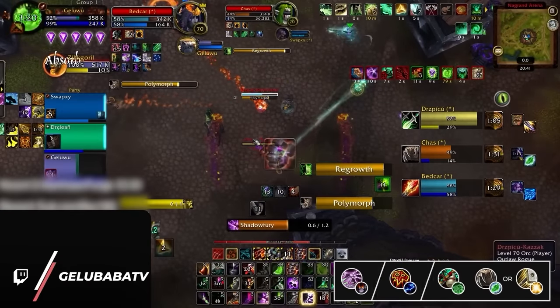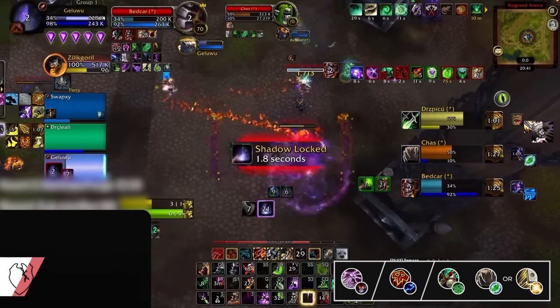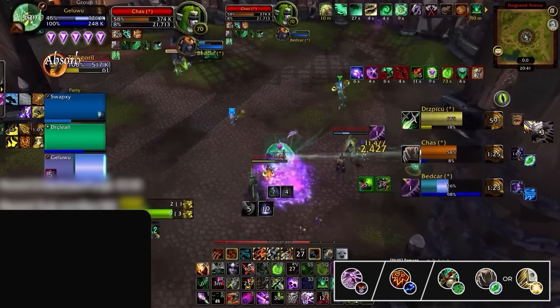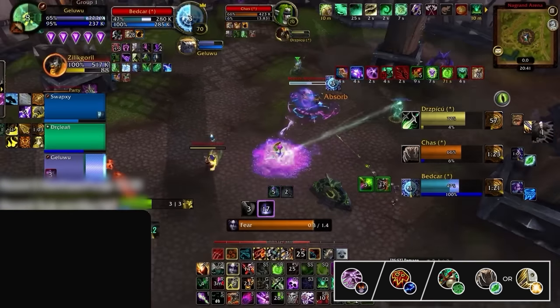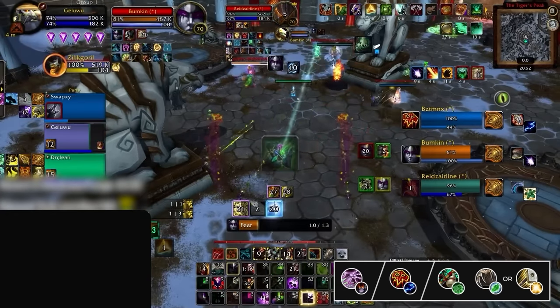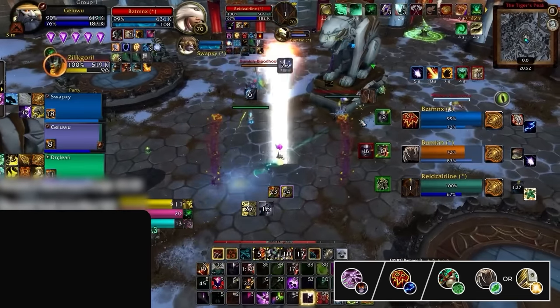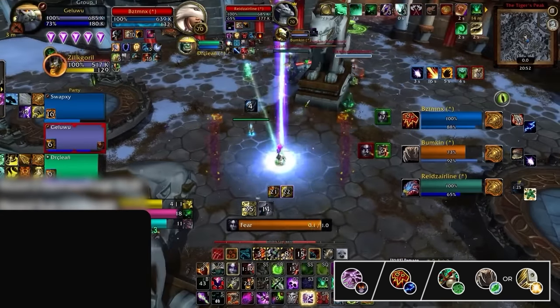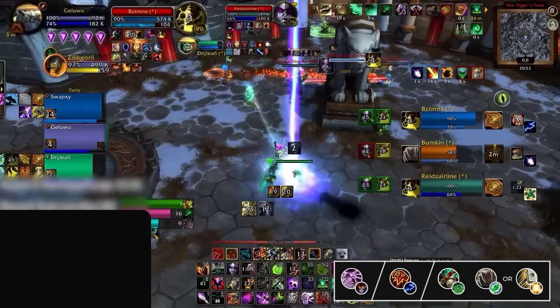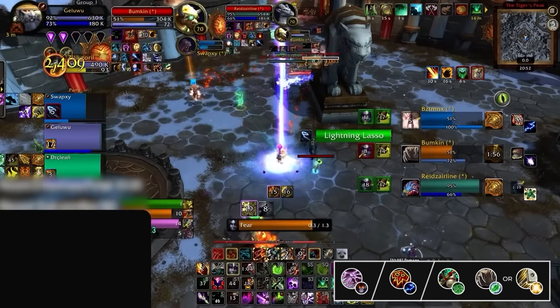Demonology Warlock can also play with an Elemental Shaman to form an A-tier comp. This trades the Frost Mage's crowd control for the higher consistent damage and healing of the Elemental Shaman, aiming to win on attrition and surviving until dampening, where it eventually overwhelms the opposition. When playing with an Elemental Shaman, you can use a Mistweaver Monk, Restoration Druid, or Holy Paladin — all allowing you to reach dampening and enabling the Warlock to kite effectively with HoTs, Freedoms, and Teleports.